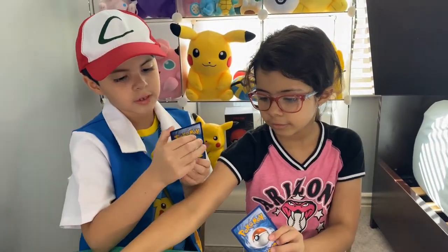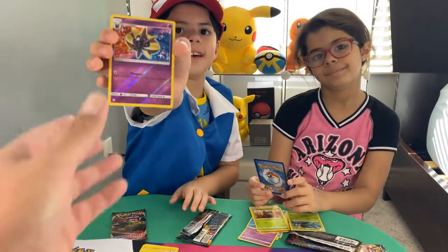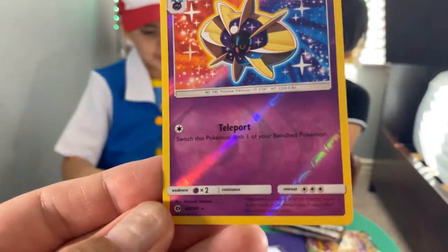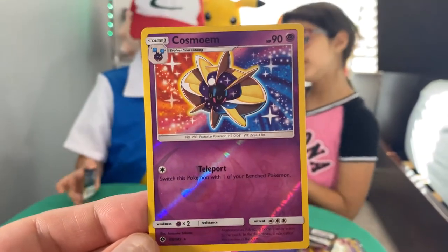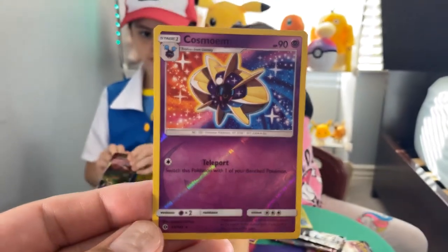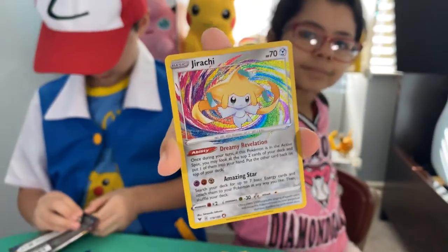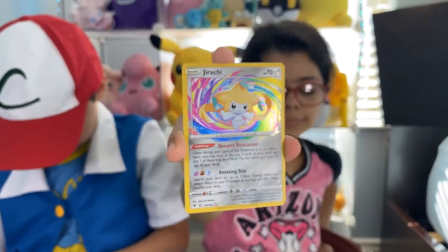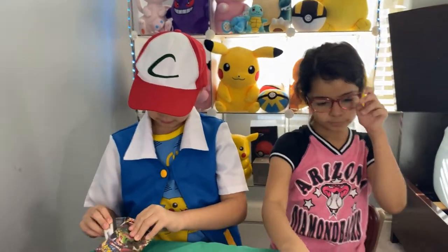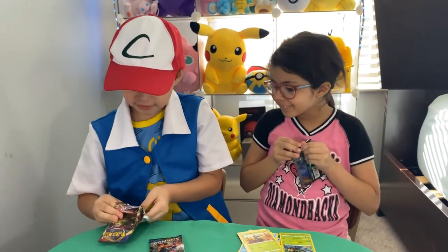Ash got Jirachi in the show we watch. Oh — Cosmoem, I think that's his name. Whoa, Jirachi is an Amazing Rare! Let's see what else. What if you get the rainbow one, Papa? I want that one. I got a green card — oh my God, no green cards!